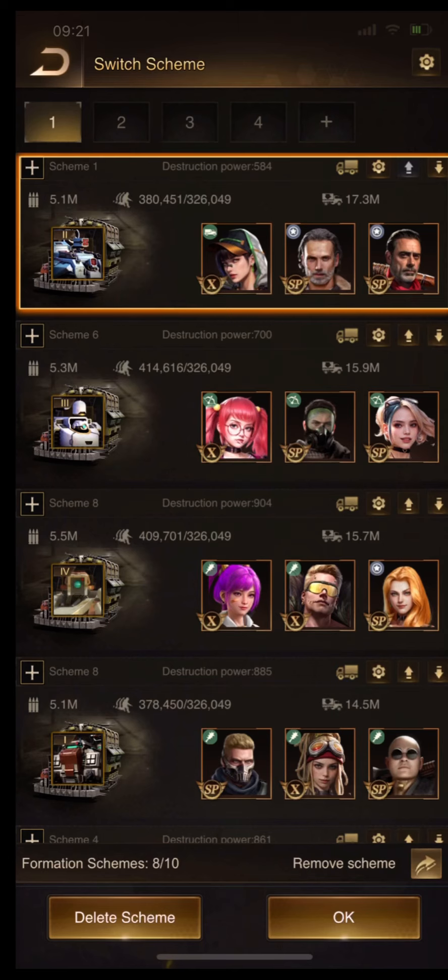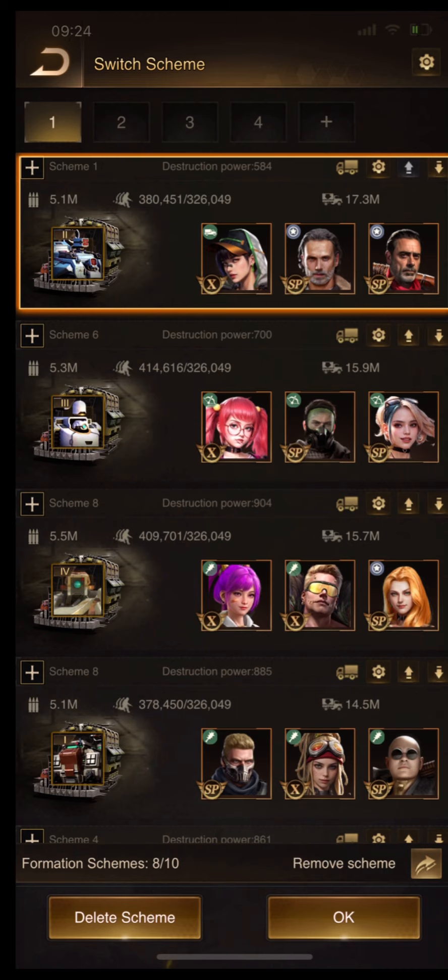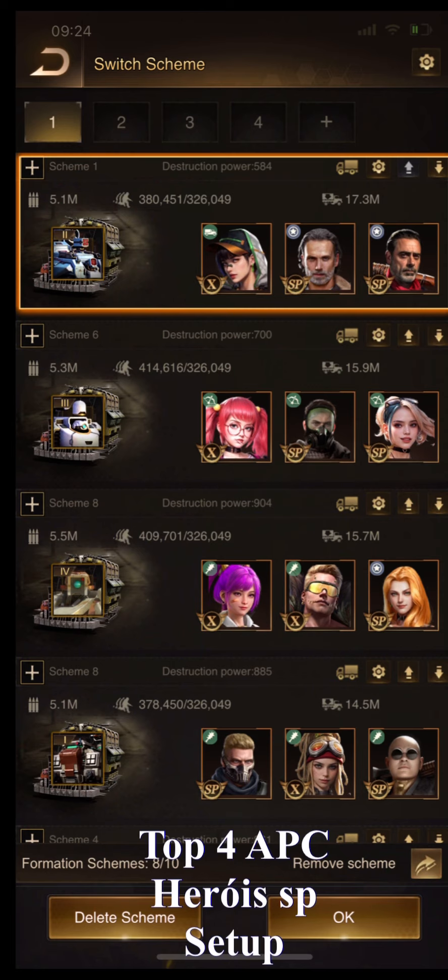Commanders, before the 2 new hero seasons, this is the setup I'm using for the mission, the kill event, and other events. This is the setup with 2 new SP heroes. Top 4 meta formations: Fulkars, Negan's formation, Skull plus Deathborn, Super Killer and Emerald Rose, and the new 2 SP heroes with Clan Lead.